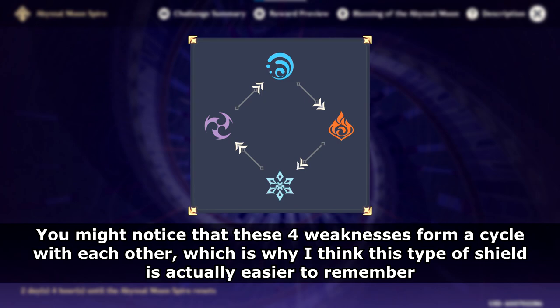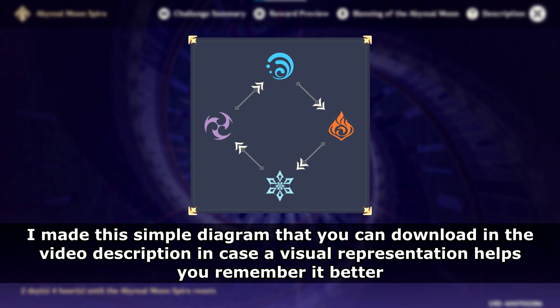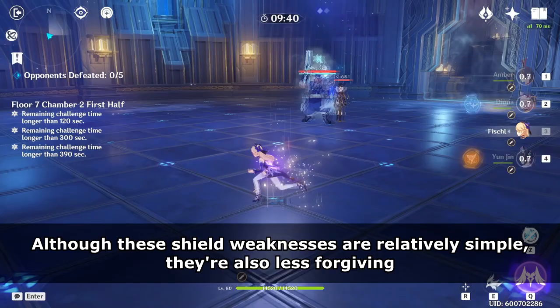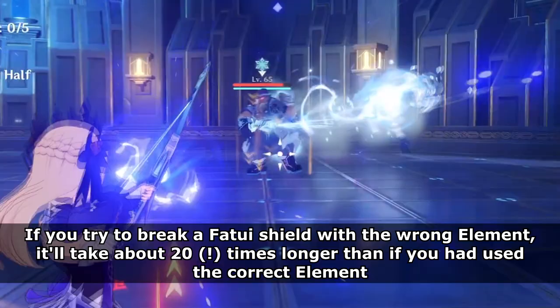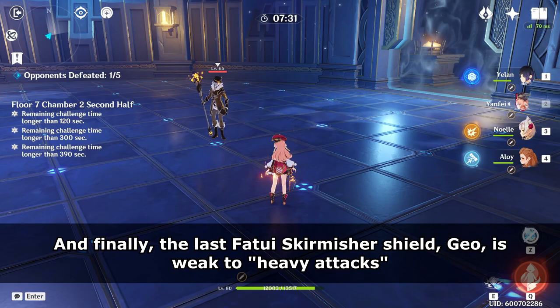You might notice that these four weaknesses form a cycle with each other, which is why I think this type of shield is actually easier to remember. I made a simple diagram that you can download in the video description in case a visual representation helps. Although these shield weaknesses are relatively simple, they're also less forgiving. If you try to break a Fatui Shield with the wrong element, it'll take about 20 times longer than if you had used the correct element.